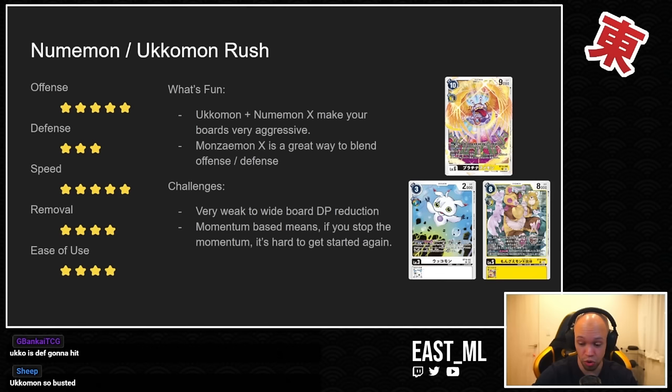The next turn you can do it all over again, and if your Ukumon doesn't die, you get the effect the following turn as well. That problem steamrolls and steamrolls — if you can't stop the first one, by that time it's too late. Monzaemon X is a great way to blend offense and defense: play Digimon on board for free, and give something on your opponent's side huge DP minuses. With the Satsuki Tamer, a Numemon that gives itself Rush can also make a swing that turn.